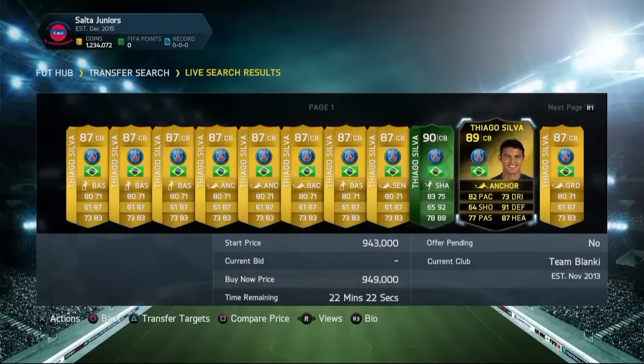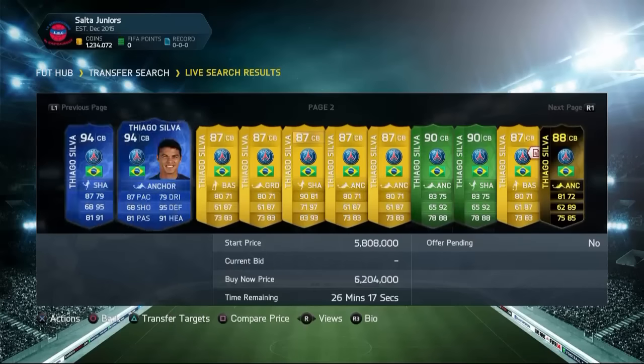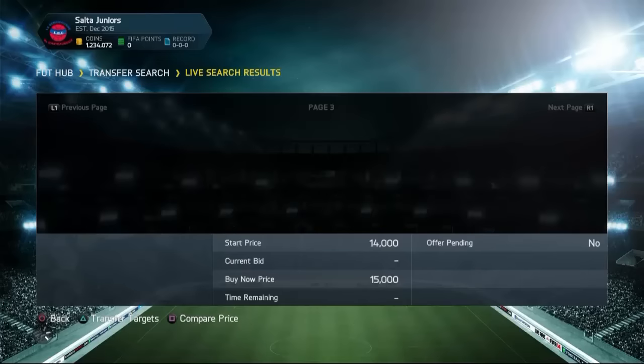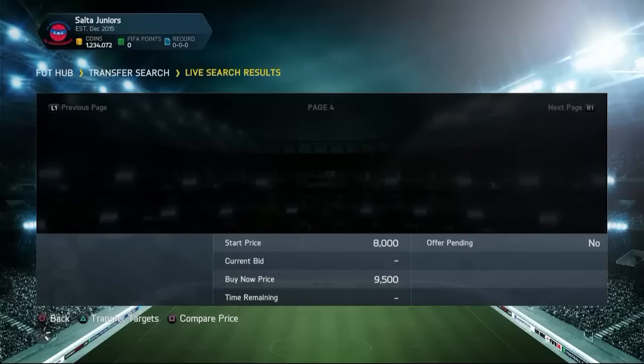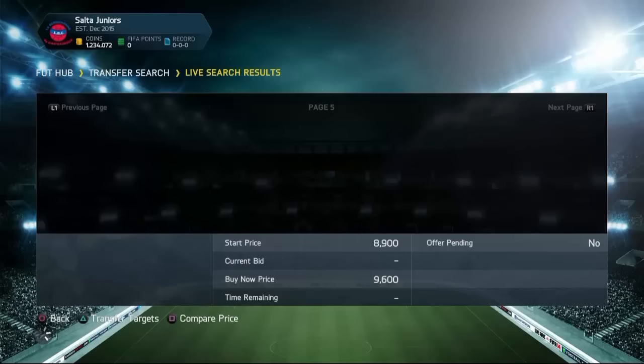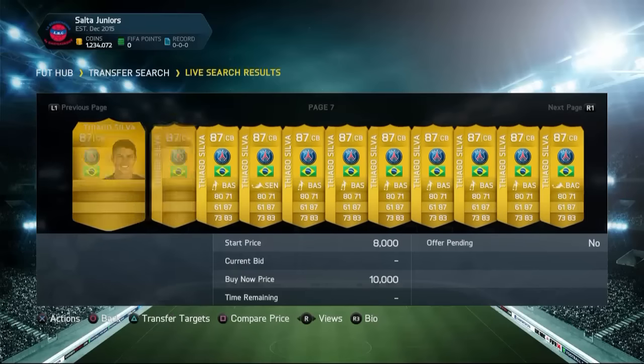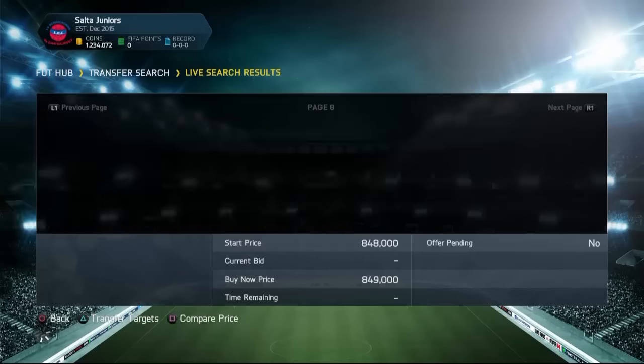As you guys can see, this 89-rated card right there is 949,000 coins. And we'll have a look at a few more cards right now — this is the 88-rated one for 799k right there. But of course, mine is 89-rated, and I still got it for around 670,000 coins, which is awesome. So the market value is pretty much 900k on the 89-rated version. So we're going to see what we can find right now.